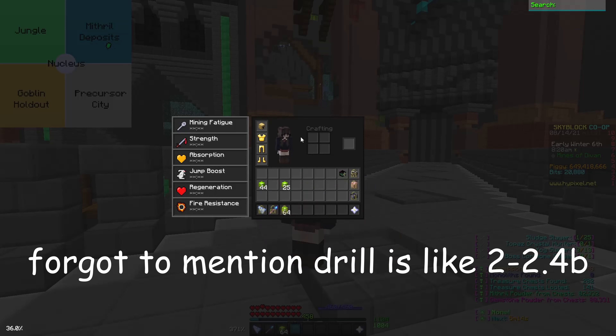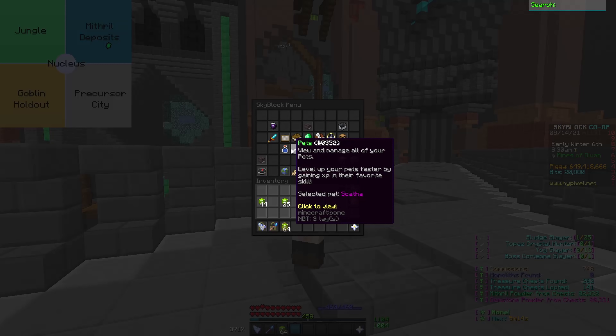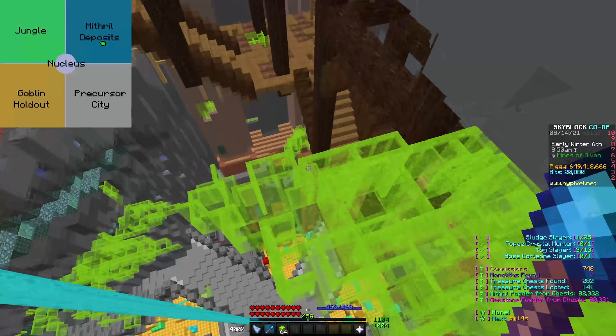The rest of the gear is like 700 million for armor, 200 million for pet, 100 million for artifact, and 540 million for gemstones. So this gear is like a solid 4 billion coin setup.